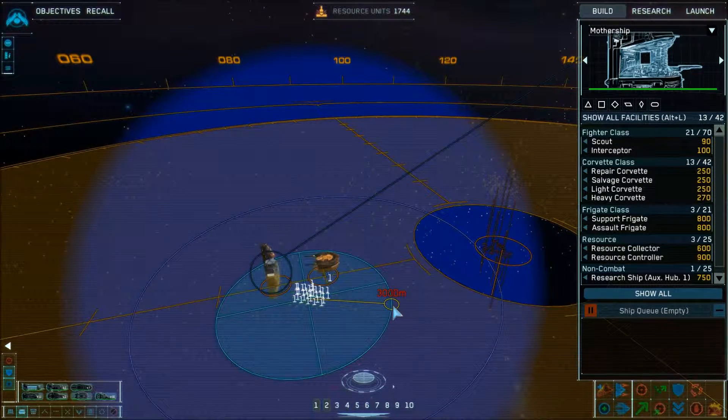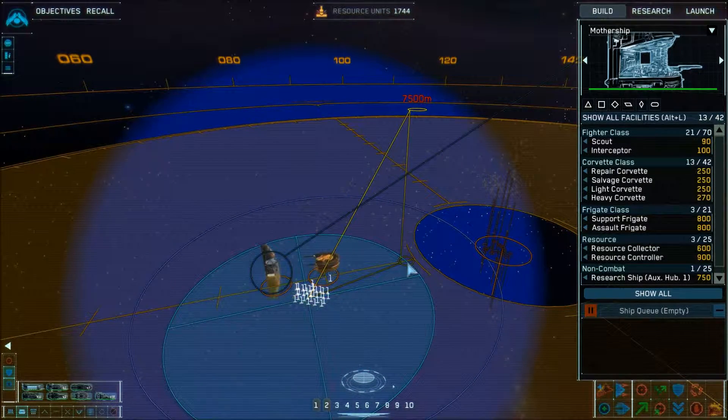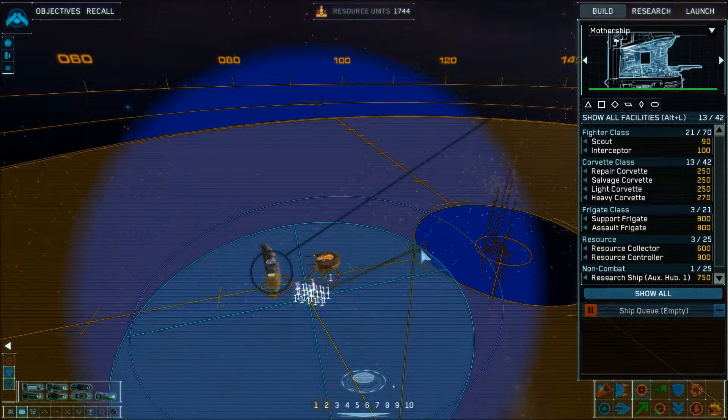In the tactical view, you can designate certain coordinates and have groups move in certain directions. You can move them up in ridiculous amounts of space — because of course, this is space. You can move in just about any direction, attacking enemies from above, from below, all sorts of different directions. I enjoy that aspect quite a bit; it's really awesome and really neat.